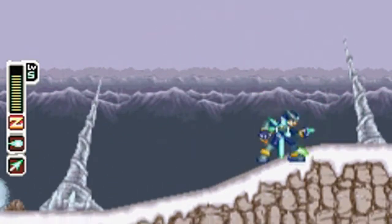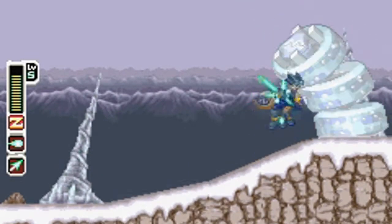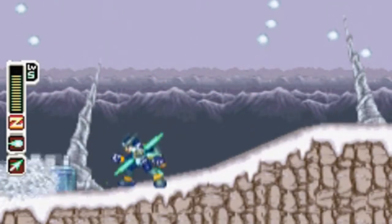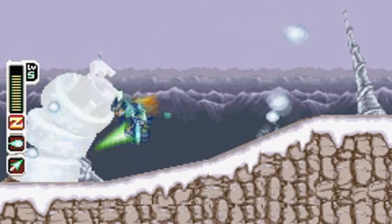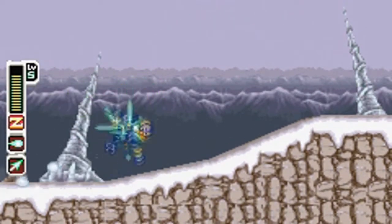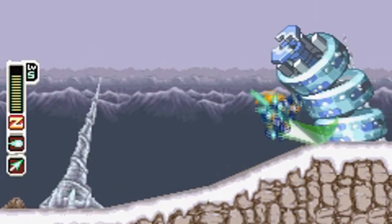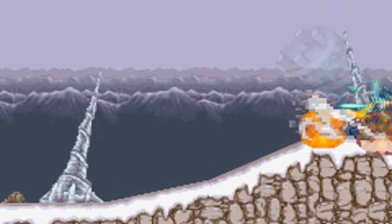It only has two attacks. When it appears on the right side, it will shoot out a bunch of snowflakes, which are very easy to kill. When it appears on the left side, it will shoot out a few snowballs. If you're continuously hitting the boss, you might just hit the snowballs right as they come out, and then you will just kill them and they won't have a chance to hurt you.